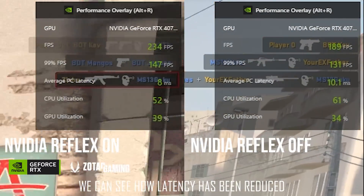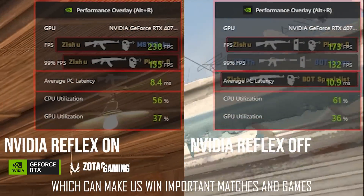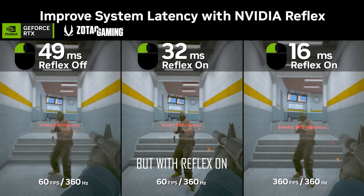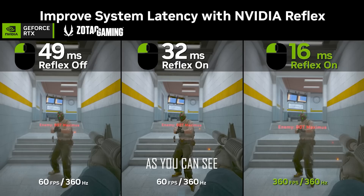Comparing Nvidia Reflex off and on, we can see how latency has reduced with Nvidia Reflex on, which can help us win important matches and games. Without Reflex, there is a massive delay from the click of the mouse to the shot getting registered.